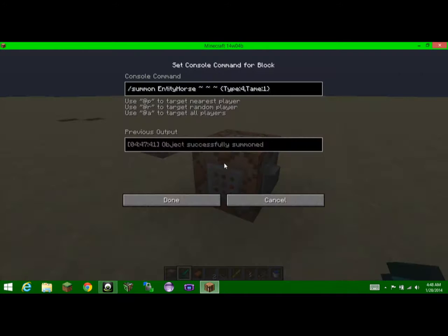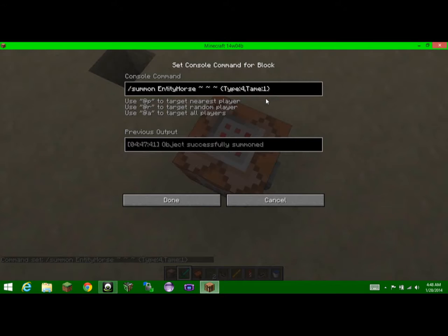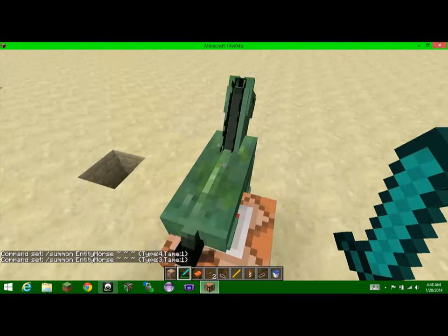Anyways, that's how you spawn a skeleton horse. And if you want to spawn a zombie horse, you just change the type to 3, press the button and there you go.